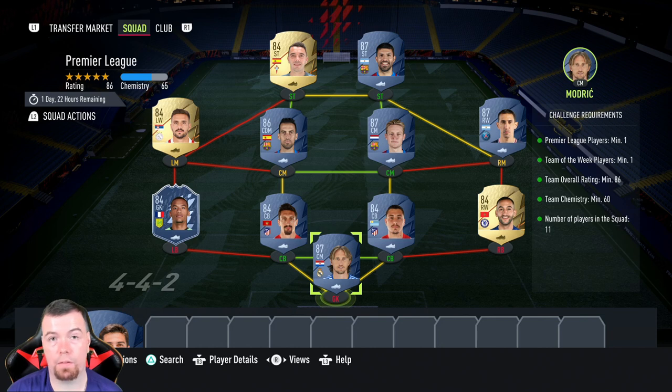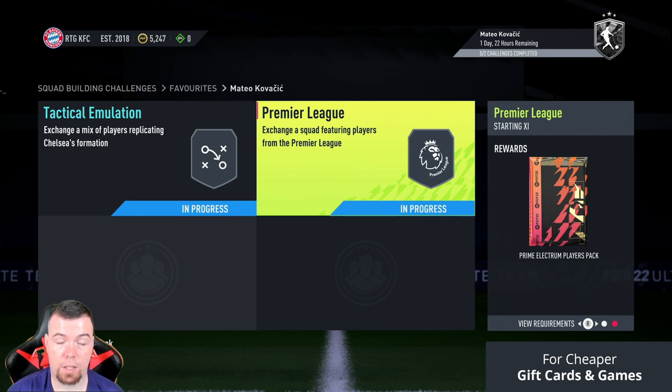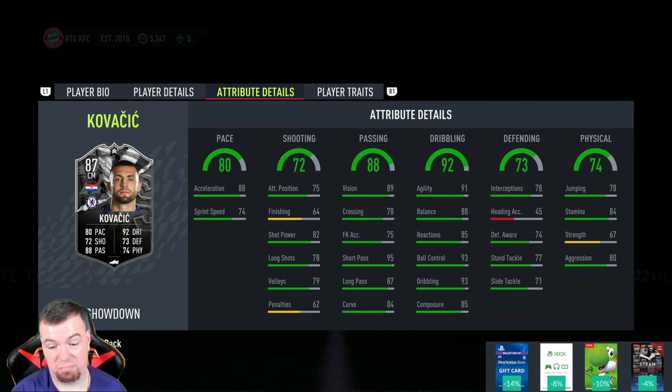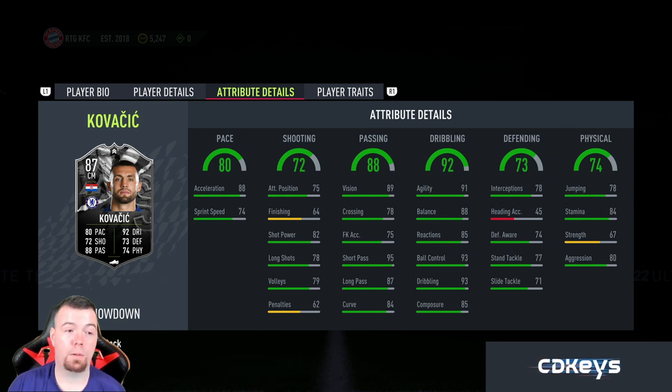You can probably get it done for less than 80k with bids and snipes — shouldn't be too hard. The pack reward is a Prime Electrum Players pack, a 25k pack, so this SBC is cheap for what you get. If the card goes up to an 89, you're looking at 101.75k buy-it-now, less than 100k with bids and snipes. If you have a TOTW card you save another 10k there, and you get 40k worth of packs.